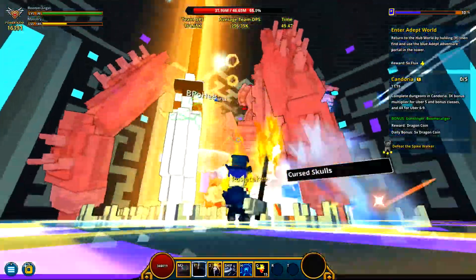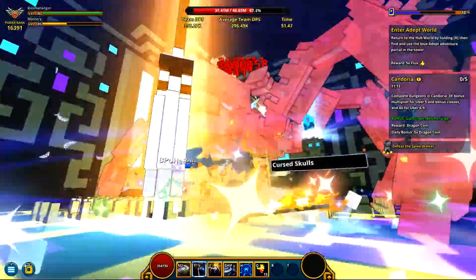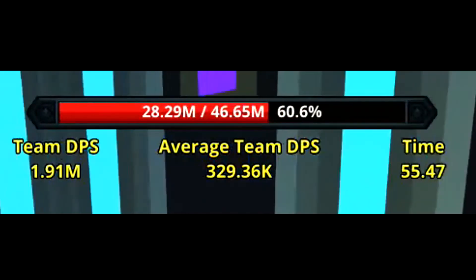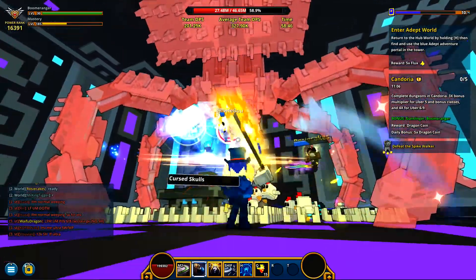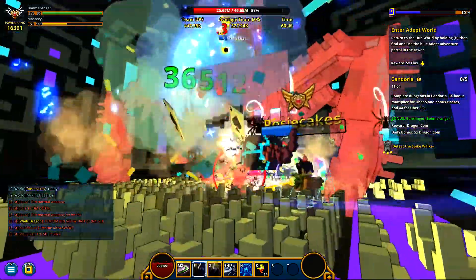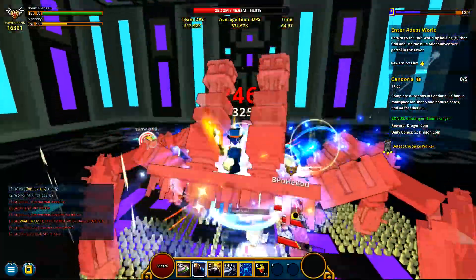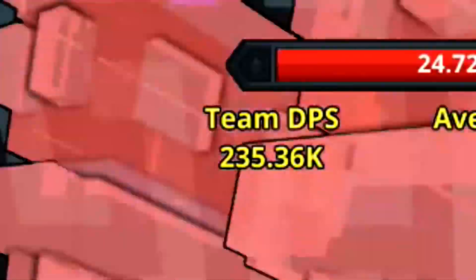It will give you the HP in the red bar across the top — you have total HP left. For the first one, Spike Walker, it had 46 million HP total, and it tells you how much it has left. The percent next to it tells you how much is remaining.